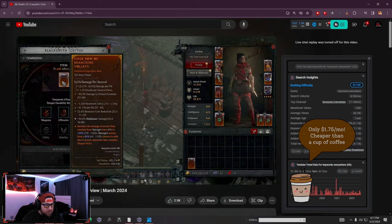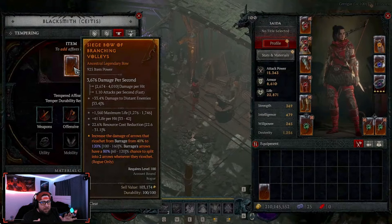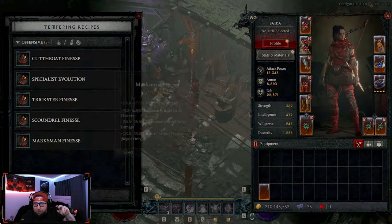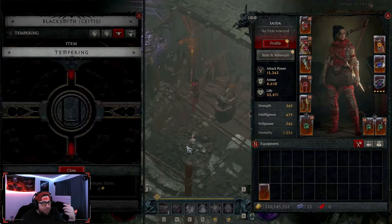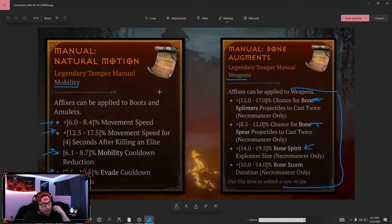Let me show you from the dev stream exactly what happens. At the blacksmith under tempering, you put your weapon in and it shows the available categories. For a bow, you're only going to be able to do Offense and the Specialization category. You select one, get a nice animation, and it gives you one of four random affixes from that manual. For example, he got Marksman Damage — that was one of four offensive affixes on the Rogue bow manual.